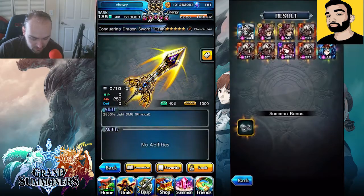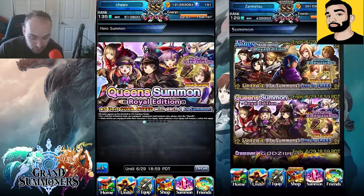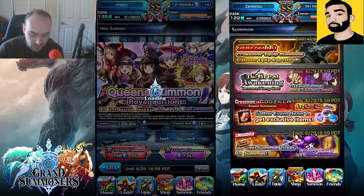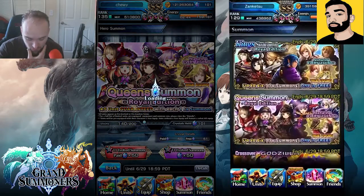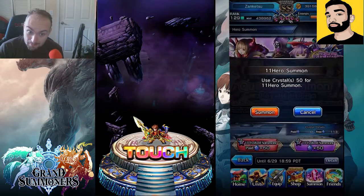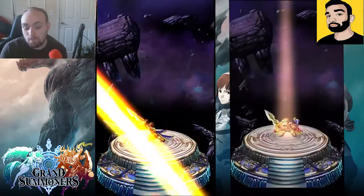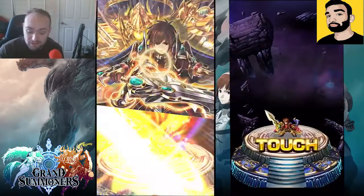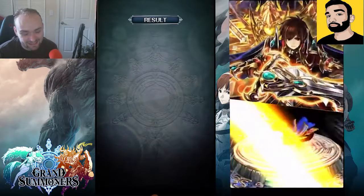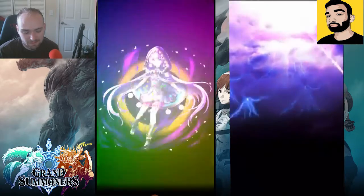Got a basic equipment on that, which is okay. Moving on to the Queen summon — want to do the free first. Come on, wish me luck! We get a Ray, a Crock, and a Rainbow Touch. One animation — Ganon coming in with a big swing — and a second animation with lightning. Come on Forte, come on baby!